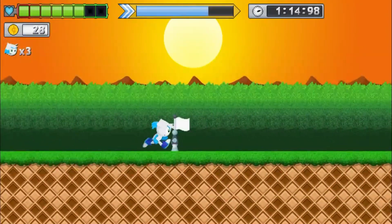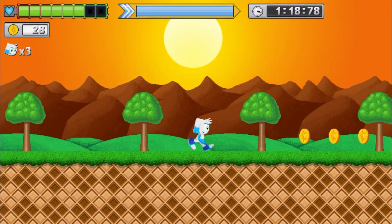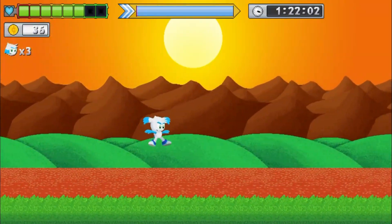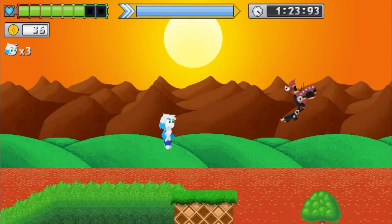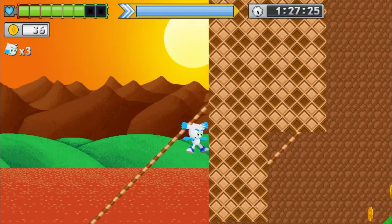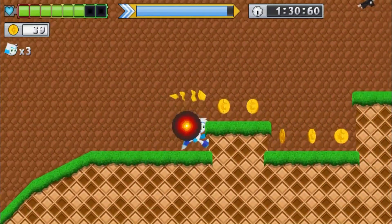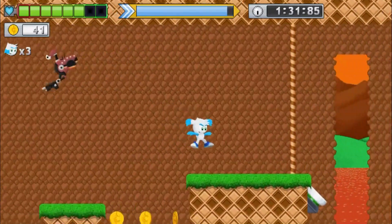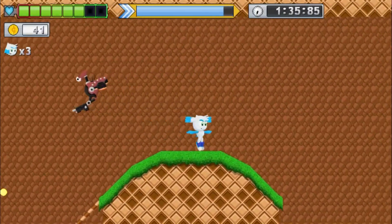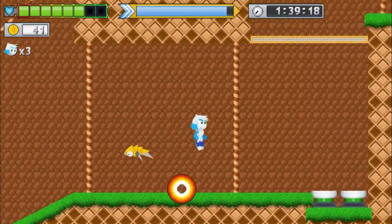I don't feel like there's much danger to getting hit - that's one problem I'm noticing. Getting hit doesn't seem to do much because you have both health and coins. I think it's more like a Lego system almost, where your big thing is just wanting to make sure that you don't lose your coins. There's also some weird slowdown here, which is weird because my computer can usually handle this stuff.